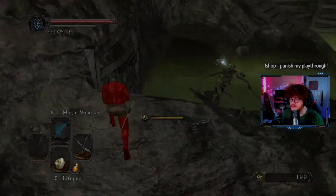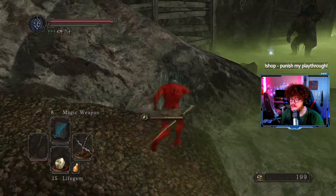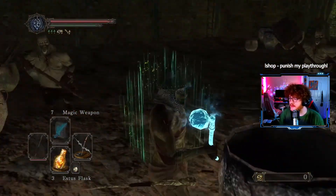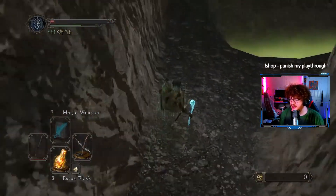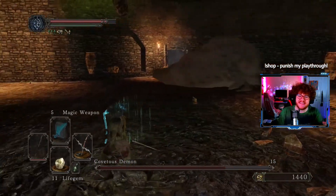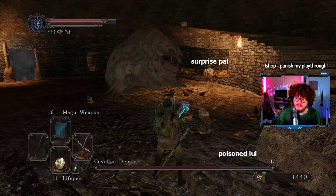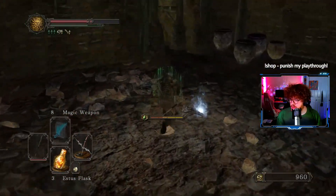Day 2 of Soup's Journey starts with a singular goal in mind — claim the Dull Ember. On the way to the Iron Keep, I started farming the Hammersmiths in Harvest Valley for an Old Mundane Stone. After much persistence and a fight with the Covetous Demon where we see some rare RNG, one of the big boys drops the rock out of his pocket — we snatch it and head into Earthen Peak.